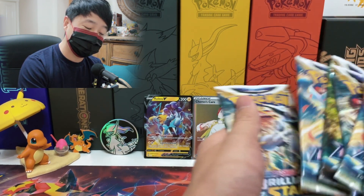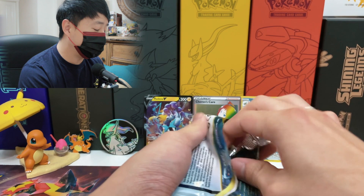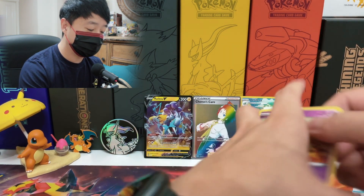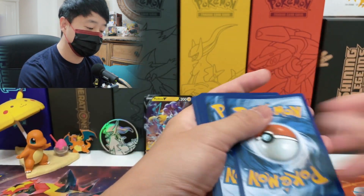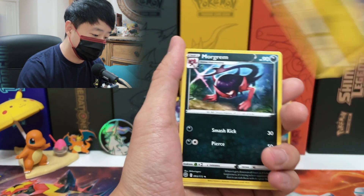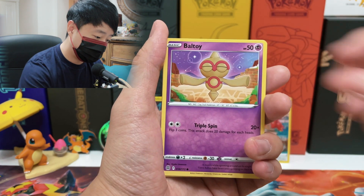Gloria, Monferno, Cafe Master — the only trainer I don't want as a full art is Cafe Master. He's like an NPC; they didn't even give him a name. We got Braviary and Umbreon. Let me count the booster packs left: twelve total, so two more packs for the first Elite Trainer Box. So far we've got one black border with a good pull — a rainbow rare. That might be the ratio: one good pull per box.